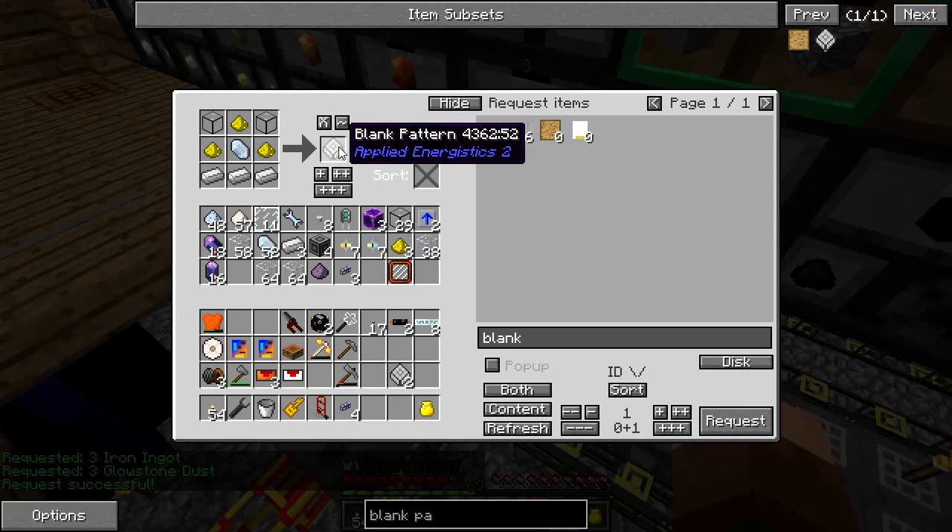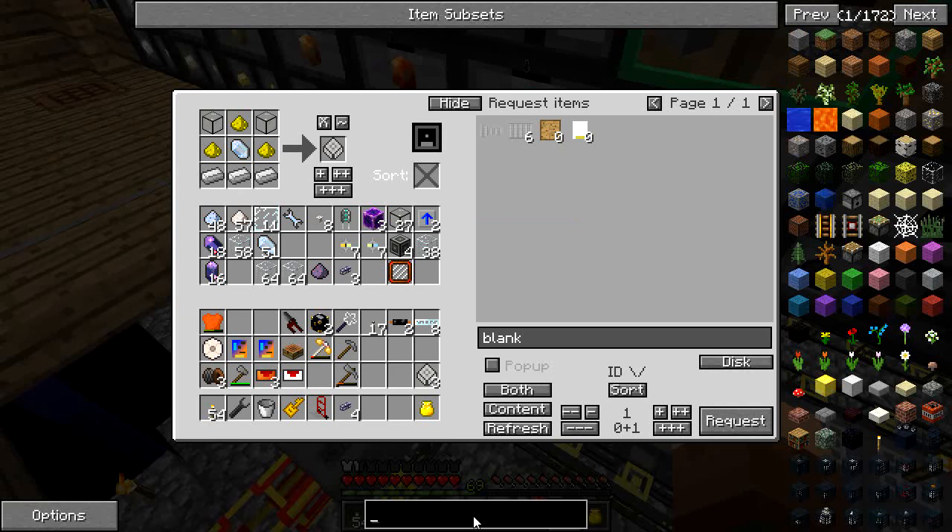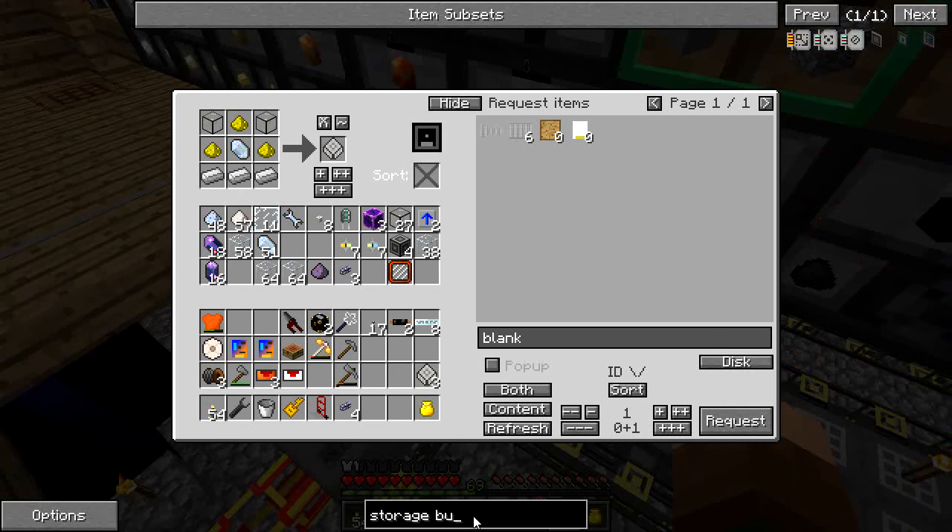At this point I'm probably going to be converting everything over to the AE system between episodes — I've really had my fill of the logistical pipe system. It just doesn't handle large quantities of items well; things route any which way. So I made a couple of ME interfaces, and the next thing I want to make is the storage bus.